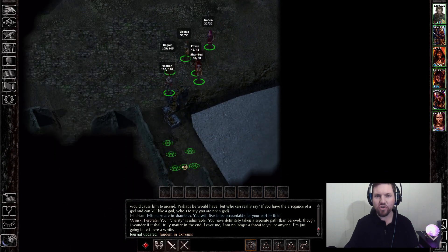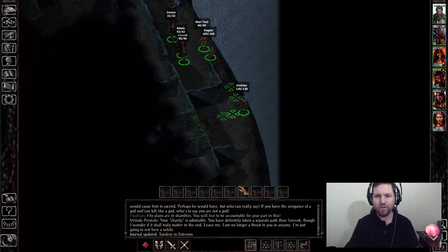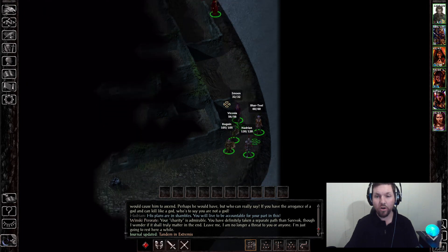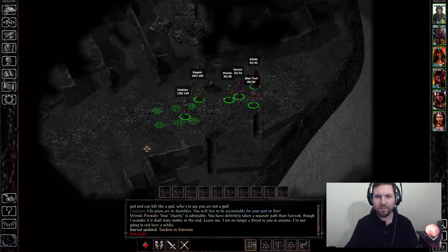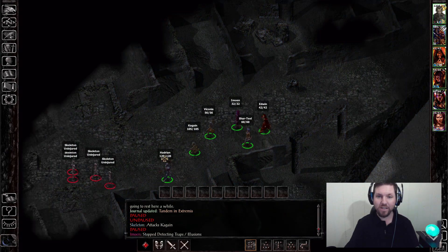I can go straight down and fight against the Iron Throne dudes and get a bunch of stuff that I don't need, or I can go this way and protect my beautiful behind. And for Hadrian, it is beautiful — the man has 18 charisma.